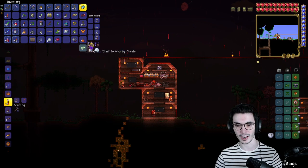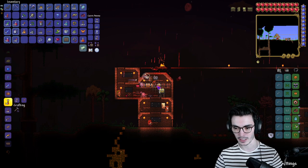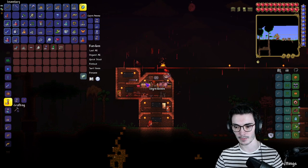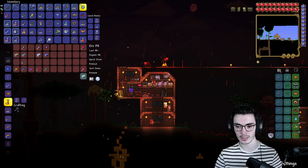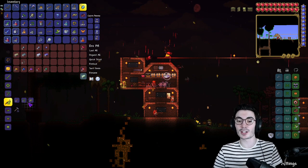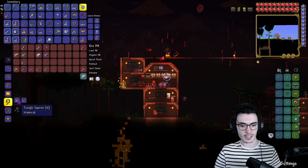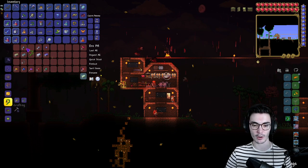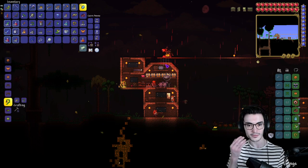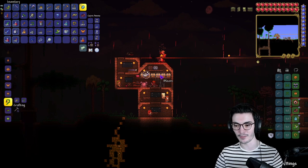It's a blood moon — I did not want to deal with this right now. Let's see what we can make. We've got stingers and everything — the Snap Thorn! What do we need? Three vines and three jungle spores, and that's it! And we can also make the Ivy Whip: twelve jungle spores and three vines. We definitely over-farmed — incredible! We now have our Snap Thorn, our Flinx Fur Coat, and our Finch Staff. We are doing extremely well.